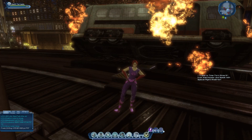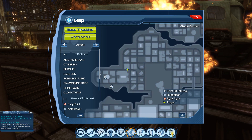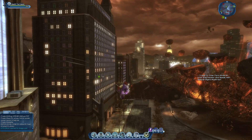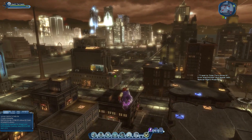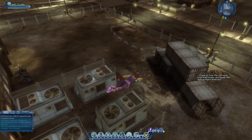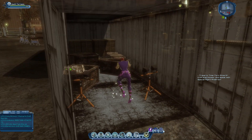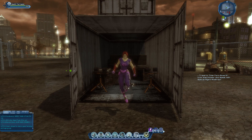The second location is called Commerce Tragedy. Once you open up your map, mark it right over here. What you're looking for is storage containers on the floor. Head there and look for the sparkly icon around the area. Once you spot the containers, look around them — there is the sparkling effect. Pop inside and press it to activate the second location, Commerce Tragedy. You only have to press it once.